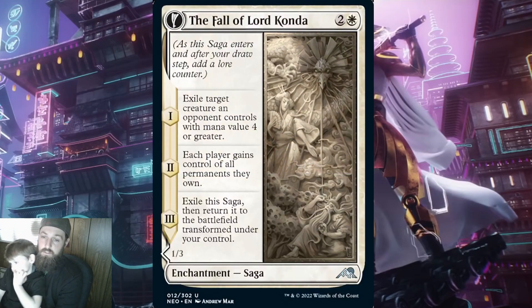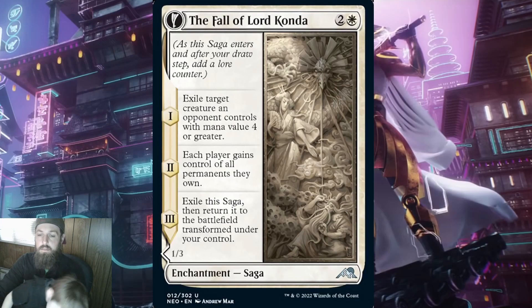The next saga is The Fall of Lord Kanda. When this saga ETBs, exile target creature an opponent controls with mana value 4 or greater. This is an iconic white action to target big bad creatures. Like the saga before this, on curve, the chances of turn 3 or 4 power creatures is very low. The second lore counter says each player gains control of all permanents they own. On its face, this seems to be basically useless. However, in a format like Commander where curses get thrown around like candy, I can see using this to bounce a curse back onto the person who cast it.